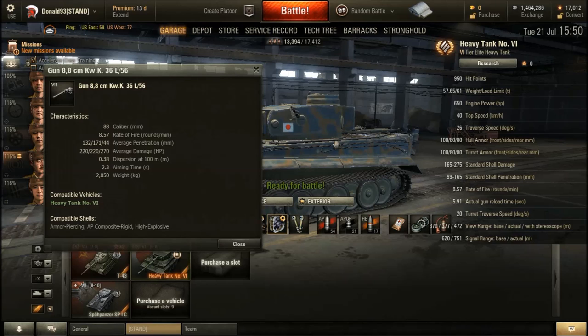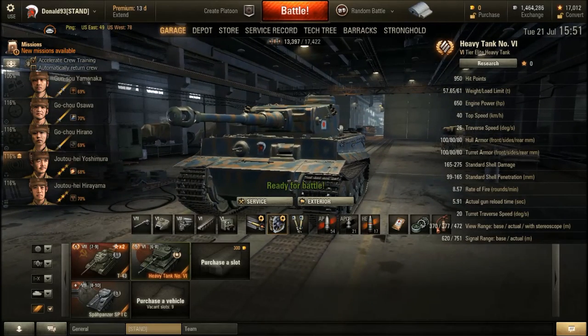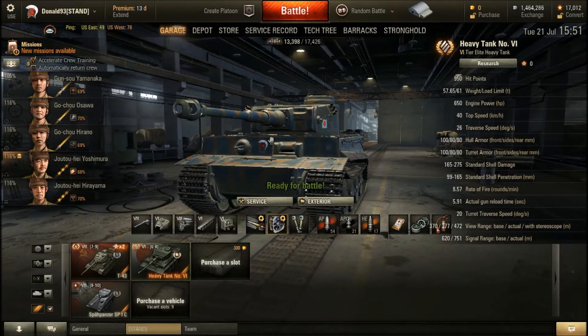The aiming time is decent at 2.3 seconds. Gun depression is the same as the German Tiger 1 — 8 degrees downward and 15 degrees elevation upward.